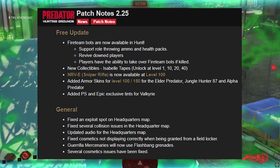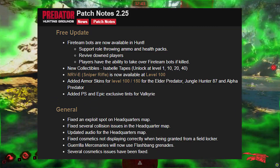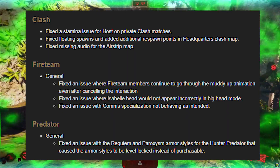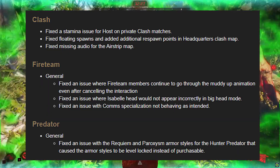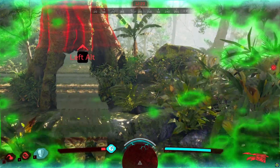And some exclusive skins and tints for the Valkyrie Predator. They fixed some exploits on some of the maps, on headquarters and such. And now also giving the mercenaries some flashbang grenades to actually utilize in their gameplay. Some issues with Clash being fixed as well. The Fireteam update has some aspects fixing animations and issues that occur in big head mode. Honestly, that is the 8 gig update of Patch Notes 2.25 for Predator Hunting Grounds.